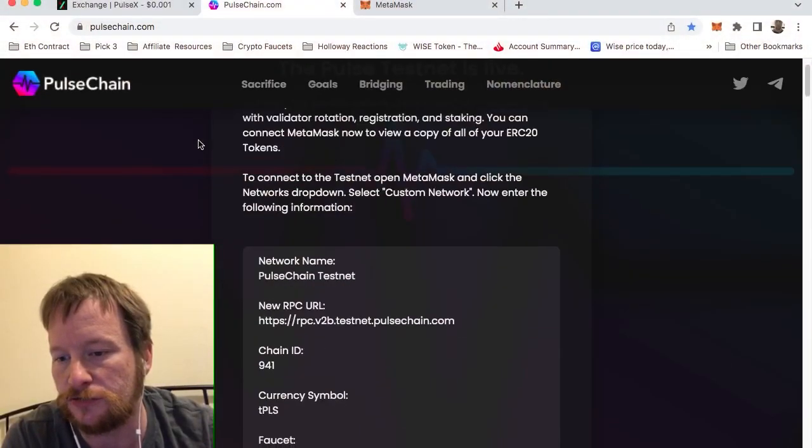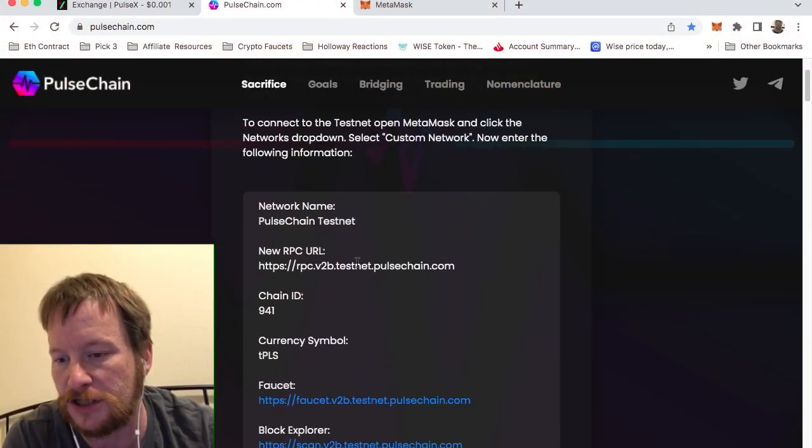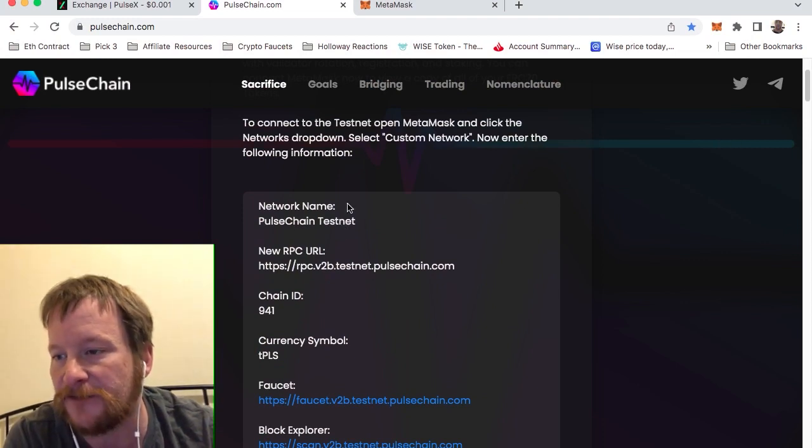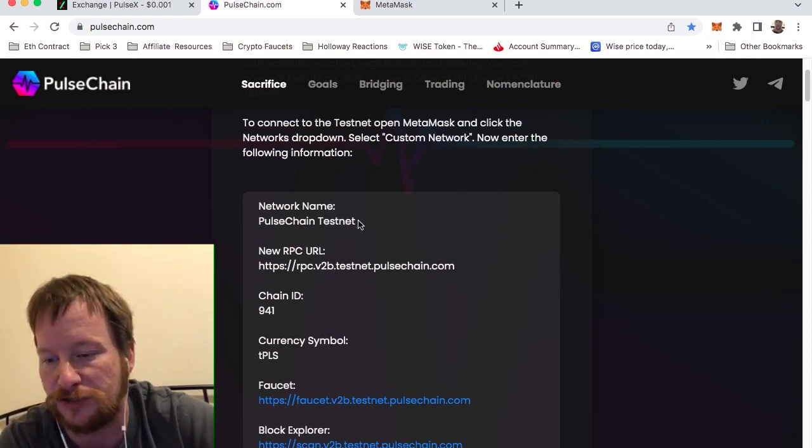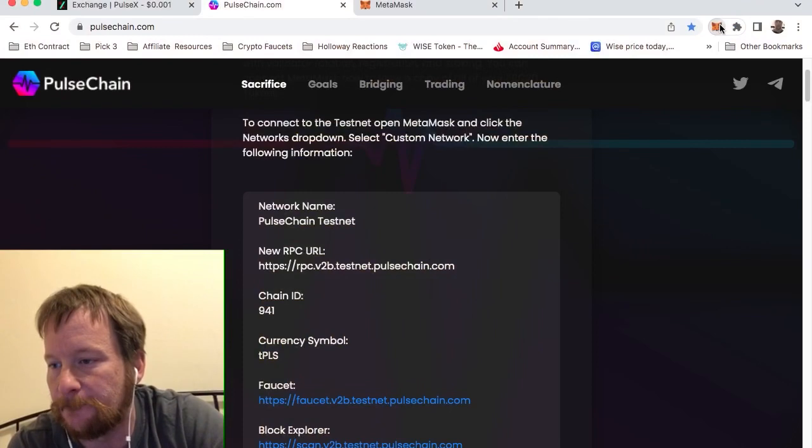The first thing you need to do — right now it's in the testnet phase, it's going to be entering the mainnet phase pretty soon when they get the announcement. You've got to get a MetaMask wallet, and as soon as you get your MetaMask wallet you're going to have to go here to MetaMask. This is just for the testnet right now; when the mainnet comes on I'll make a video for that. It'll probably be pretty much the same process — they'll put the details on their website.